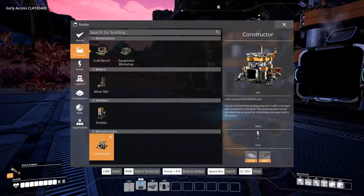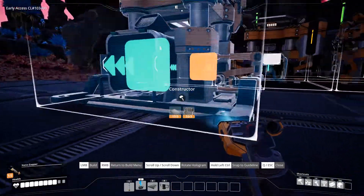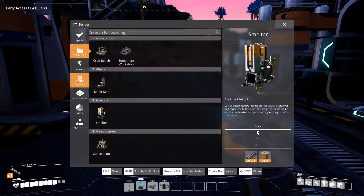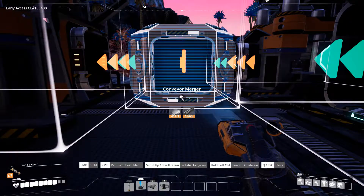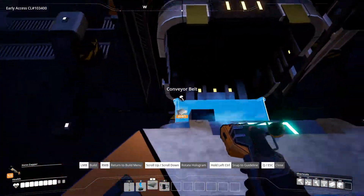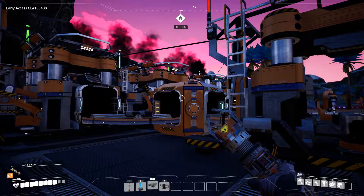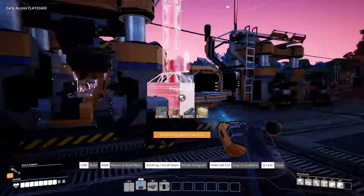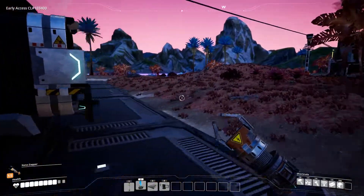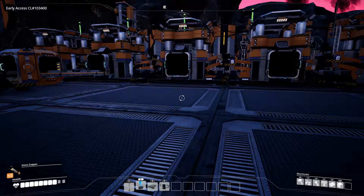That should be good. Will that work? Yes. This side? Yes. Alright, so you're going to make screws — oh, you need power first though, don't you? Let's get storage going.